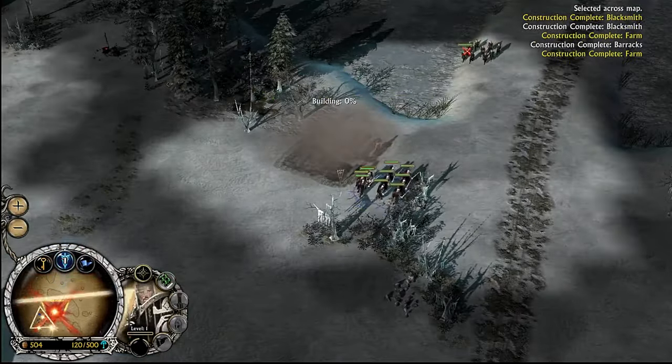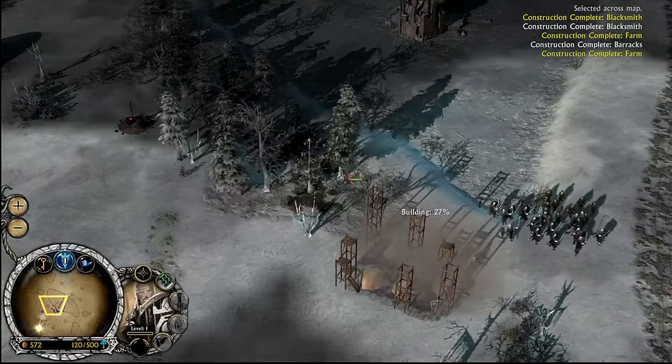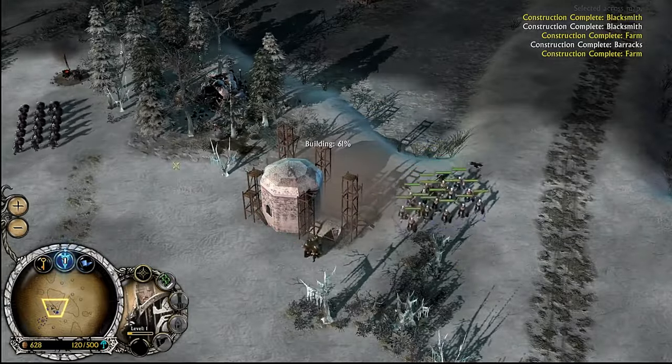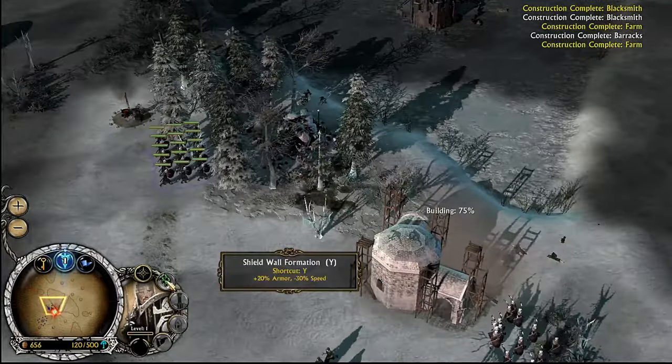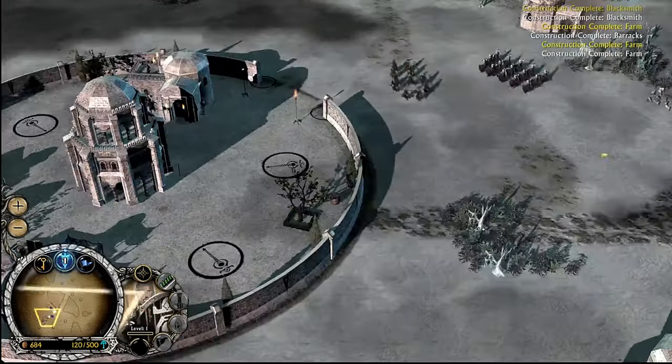Although there are goblins — against Rohan, oh dear, there's going to be an interesting fight. While one of our units deals with the peasants, another unit can deal with the goblins, unless it reaches the building. Destroy the building, block formation.